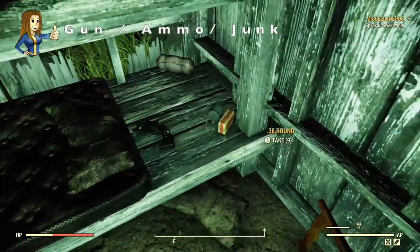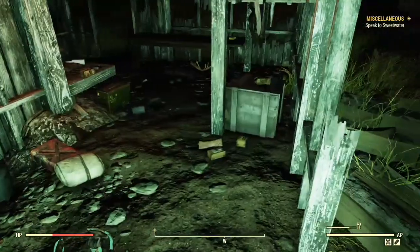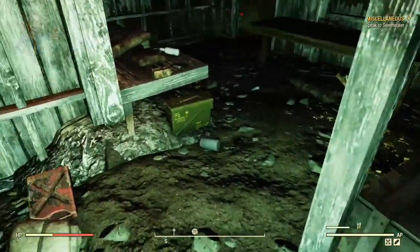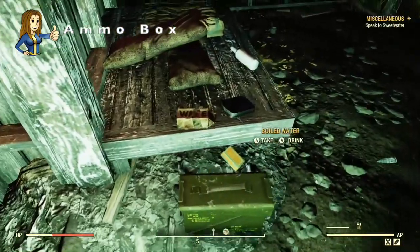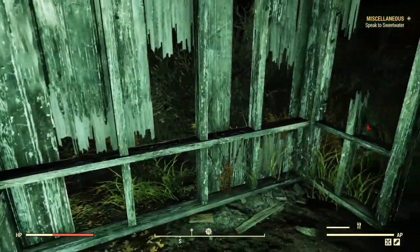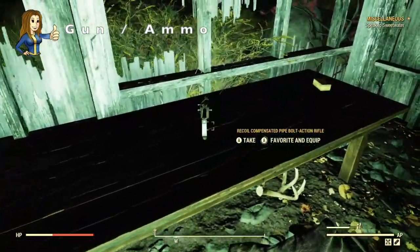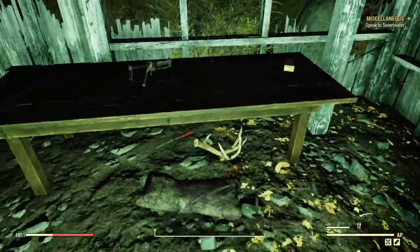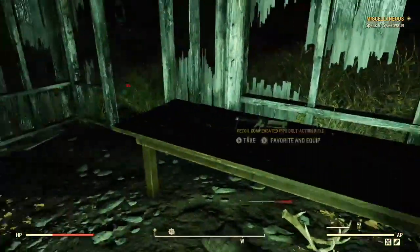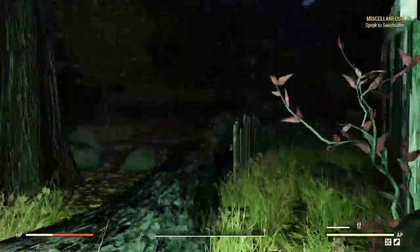We've got a pipe revolver, bullets, and junk items. Over here we've got lots of food and some boiled water, an ammo box, more boiled water, some junk, and a sleeping bag. There's also a rifle and some bullets on the table — two weapons, loads of ammo. Still a cool little cabin, especially if you're a low level; it's got everything you need.